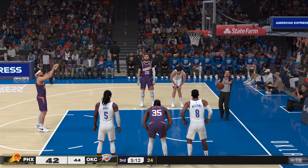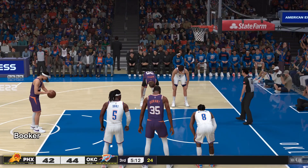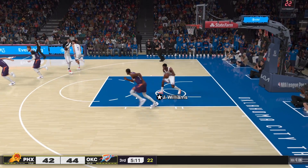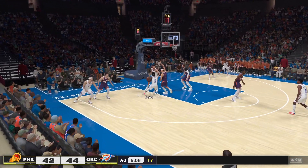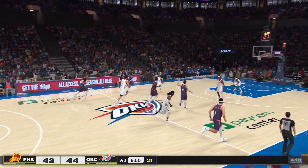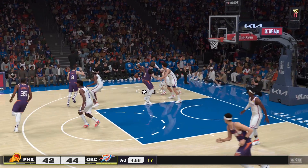First free throw is good. When we think about Devin Booker's scoring ability, he's always been ahead of the curve — the youngest player ever to score 70 in a game, amongst the youngest to get to 10,000 points. Booker is on a historic scoring pace. Dort misses — that's one he wishes he could have back, especially against soft defense.